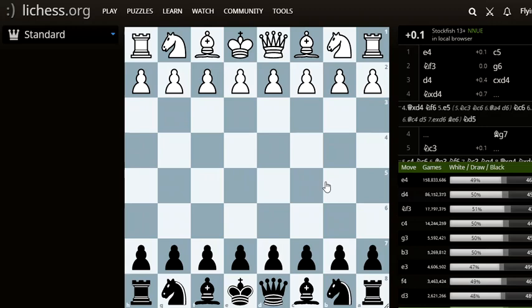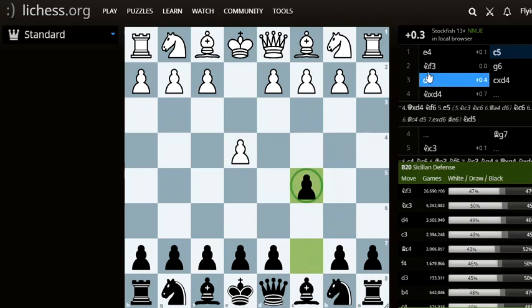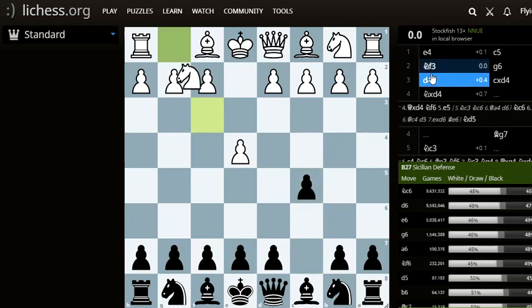In this video, I'll be covering a few main variations of the Sicilian Hyper-Accelerated Dragon. The Sicilian starts off with e4 by white, and now black plays c5. It's called the Sicilian defense. And white plays knight f3.